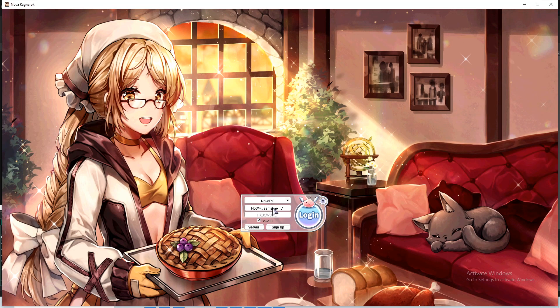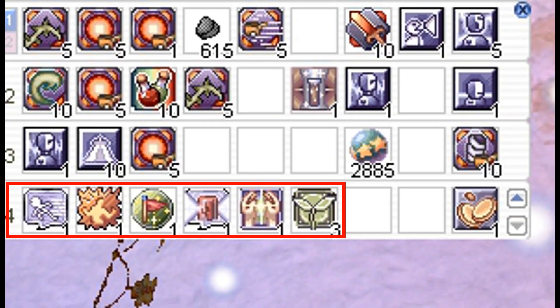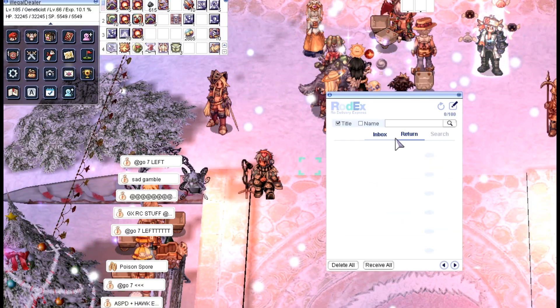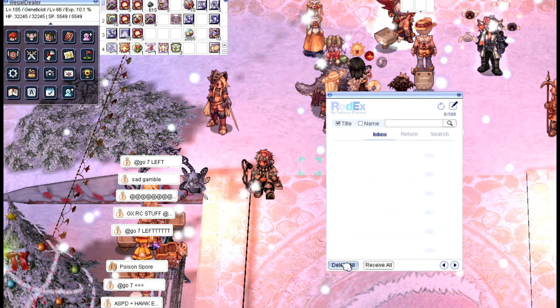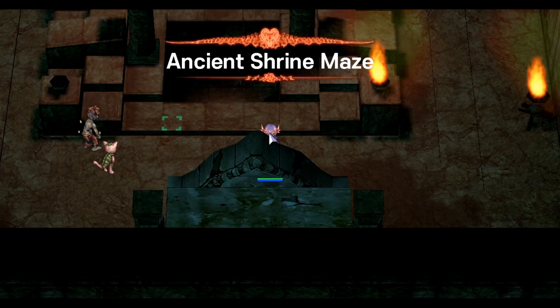You get access to the Eden para market, a nicer looking login screen, and a second hotkey bar for your skills. New guild skills can be placed on the hotkey bar. There are also new delete all and collect all options in the rodex mail. Every time you enter a new map, it will display the map name on top of your screen.